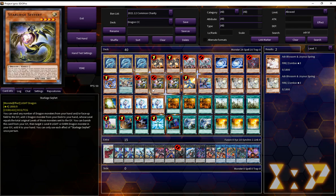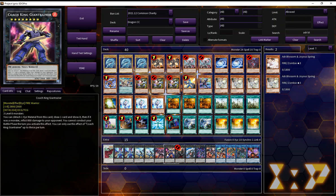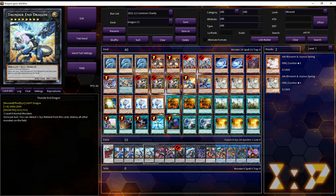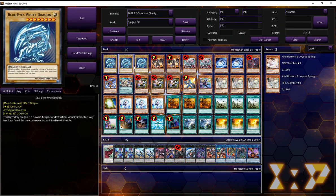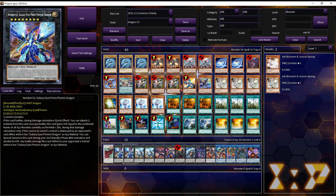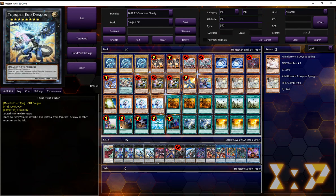This deck is focused on making Rank Eights, and specifically going into Giant Trainer to draw into one of your six Hand Traps. I've considered playing Ghost Stoker, but it's decent. Thunder End is something that the Blue Eyes version of this deck gets over the Pier version or the Albaz version. Thunder End is a very, very good card, just destroying all the monsters that are in your opponent's field.